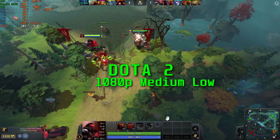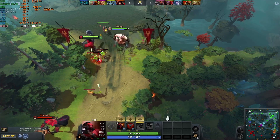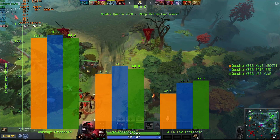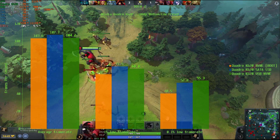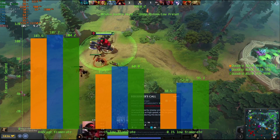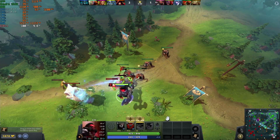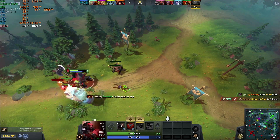I wasn't so keen on Dota 2 when I first started benchmarking it, but now I'm getting to quite enjoy it. In this title we see a difference in average frame rates, with the SATA SSD producing the fastest at 107.7 FPS, followed by the USB with 104.2 FPS, and lastly the NVMe with 103.6 FPS. For the 1% low, the SATA SSD once again produced the best result with 71.5 FPS, then the USB drive with 68.8 FPS, and lastly the NVMe with 62.5 FPS. At the 0.1% low there is a big difference, with the NVMe drive scoring only 40.5 FPS, the SATA SSD at 52.8 FPS, and the USB drive producing the best result with 55.3 FPS. Despite these differences, Dota 2 is another title you could leave on a hard disk drive without much of a performance hit.